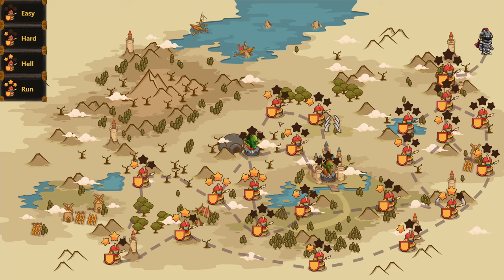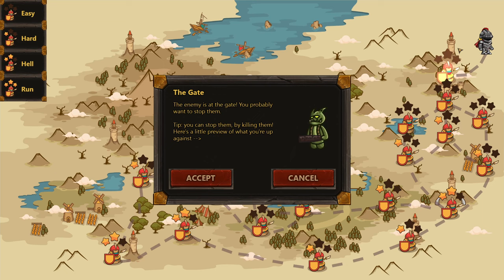We start here on easy difficulty. There's the boss over there — this is where we begin. You can get stars, sort of like mobile achievements, to earn more perks. The enemy is at the gate — you probably want to stop them by killing them. Here's a little preview of what you're up against — it's this guy. If we accept, we jump into the fight.